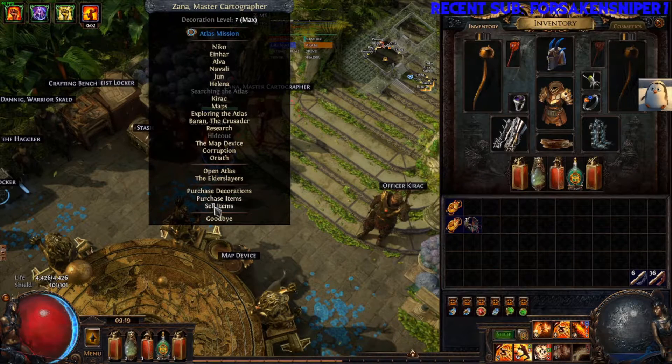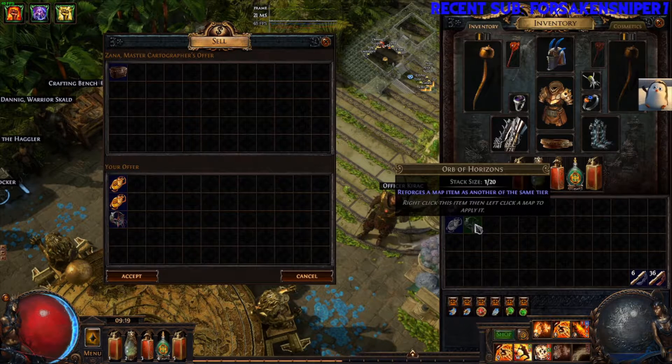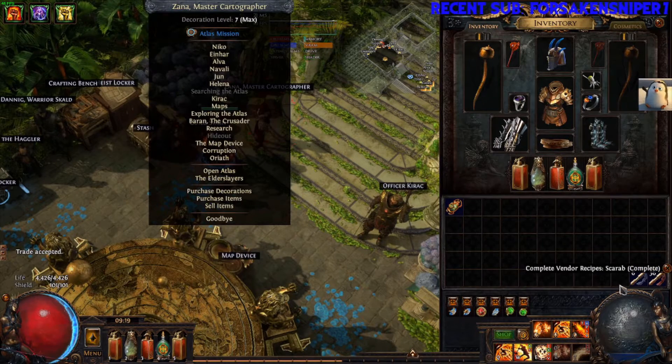So you would go there, let's talk to Xana again, drop two in there — oh, that's a bad trade — and then throw an orb of horizons in there. Bam! What do you get? You get a random scarab, hidden item. There you go — nice, quick, easy. Hit that vendor recipe.